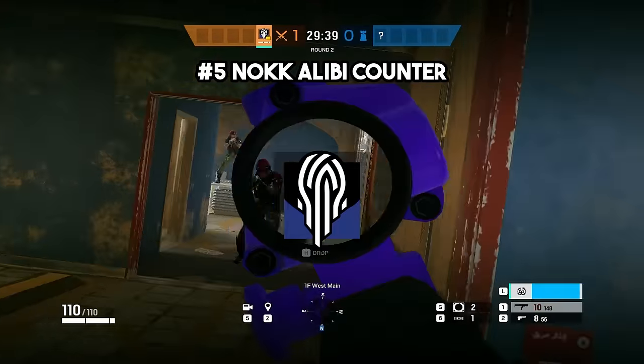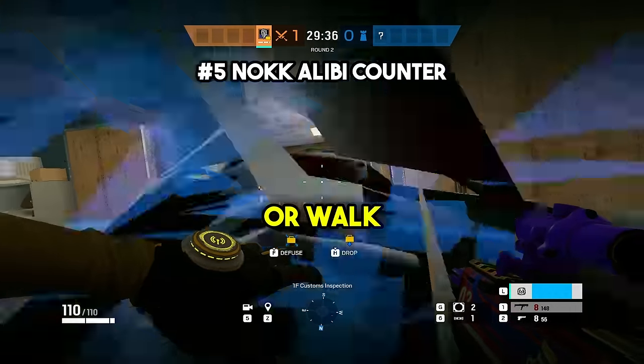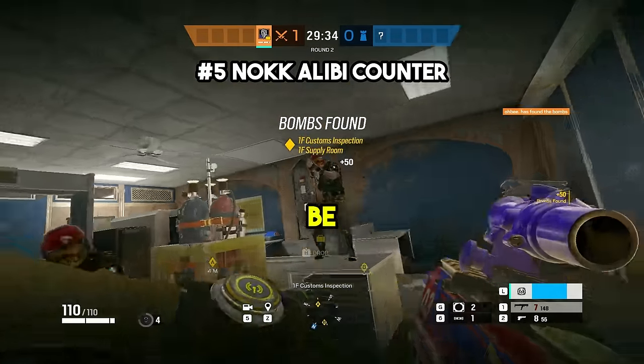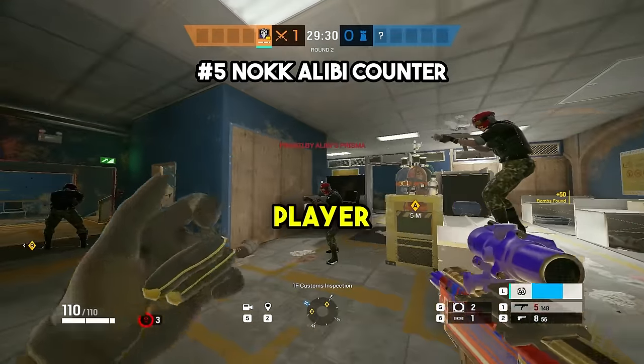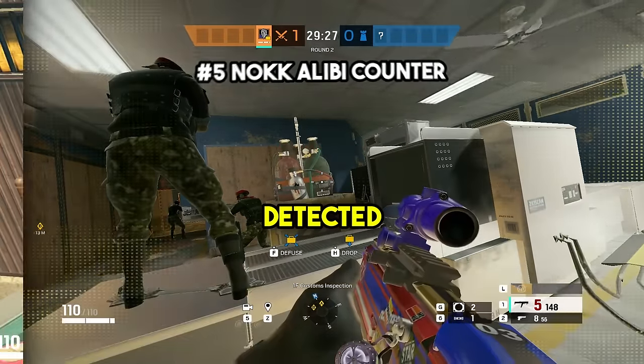At number five, Nokk actually counters Alibi. If you're using your ability and shoot or walk through an Alibi clone, your location won't be revealed and you won't be detected by the enemy team like normal. This is useful when an Alibi player puts their clone inside a window so you can't jump in without being detected.